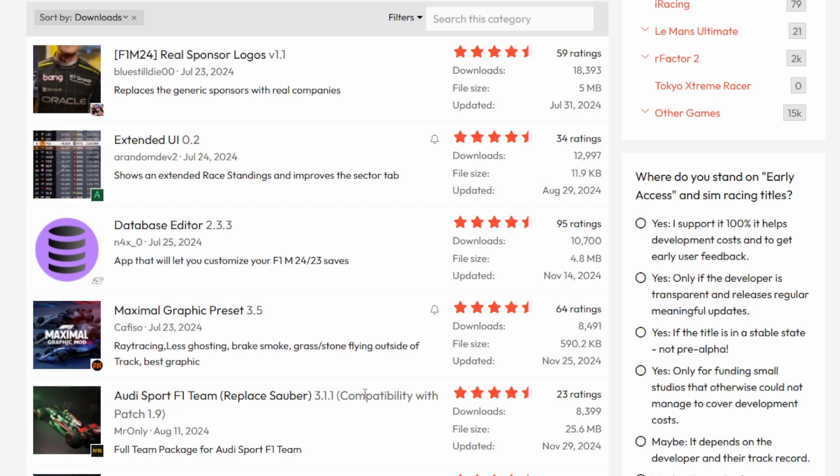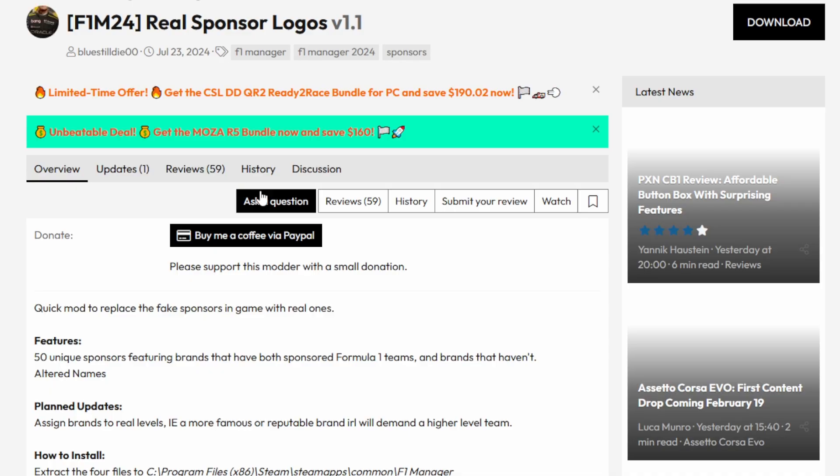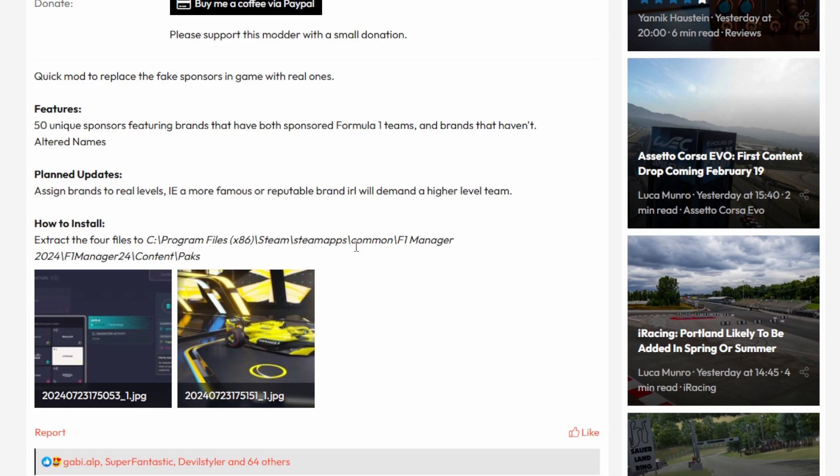We are going to go through these mods in order — I have them sorted right now by how many downloads they have — and we're going to take a look at some of the more popular ones and explain what they do. We'll start here by taking a look at the most popular mod, which is the Real Sponsor Logos mod, which basically just replaces all the fake sponsor logos in the game with real ones. This is a big thing for the Creative Team, as you'll be putting together your own livery with sponsors on it.